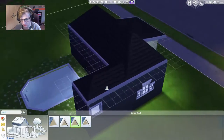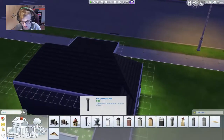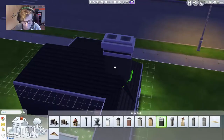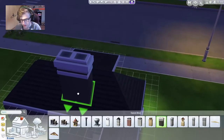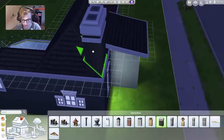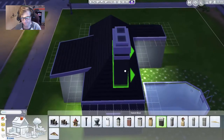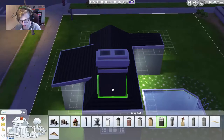Then we can just add a chimney for some effect. I don't want that one — let's get a nice modern one. Let's throw it right there and rotate it a couple. Yeah, that's nice. Actually, no chimney.